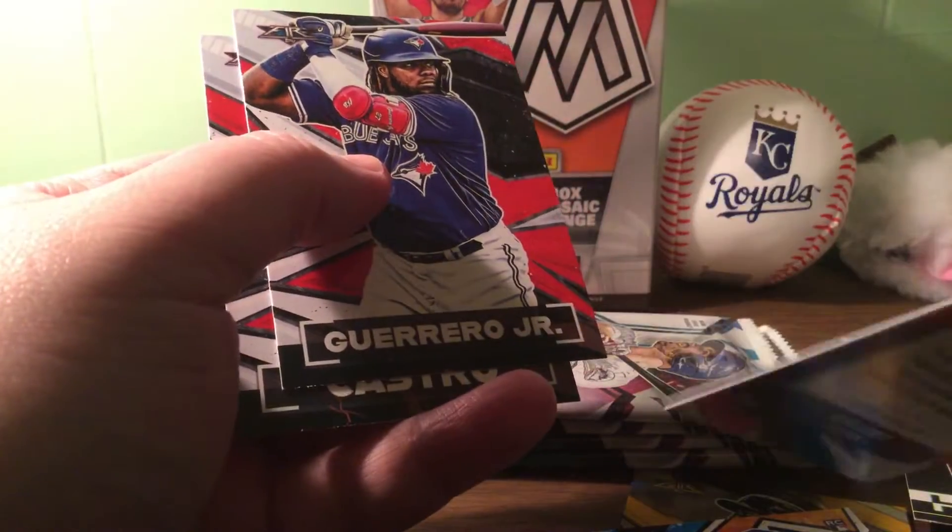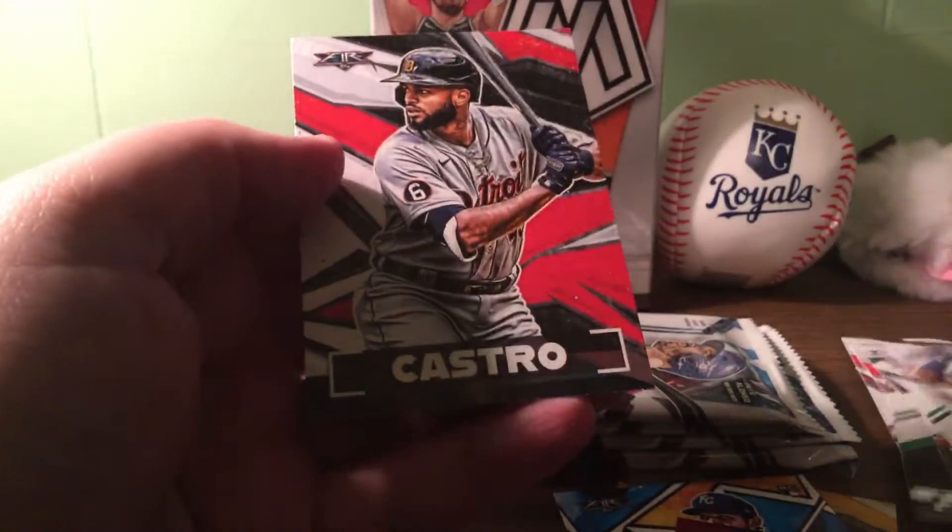So we got a numbered card here — Castro, kind of a cold color, shiny. That one's not numbered. And another Castro. Okay, let's see next.